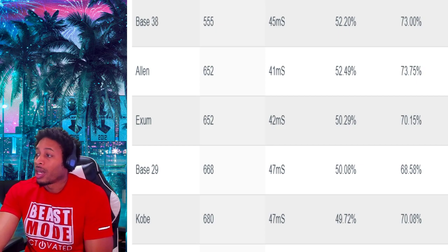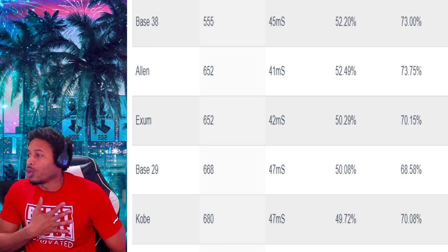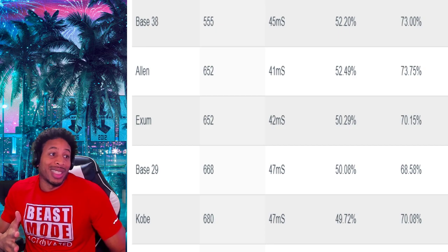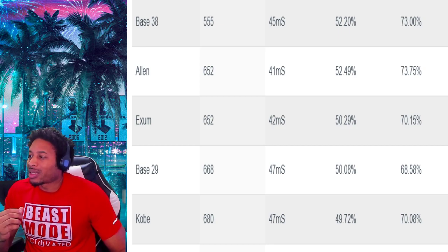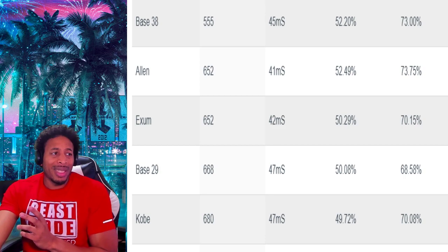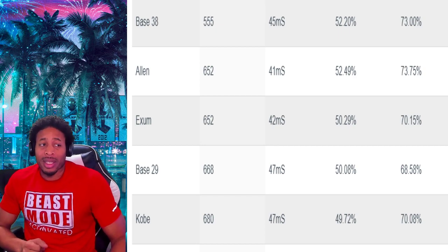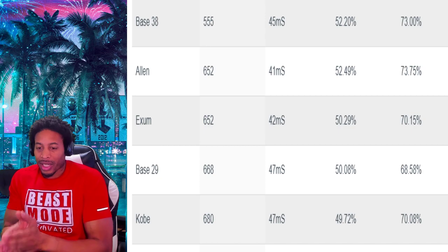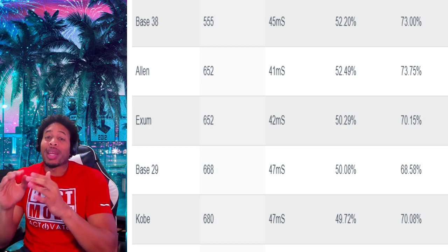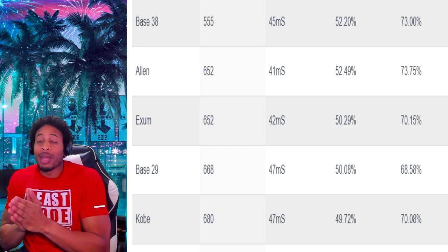The second fastest jump shot in the game is Ray Allen's base at 652 milliseconds. Dante Exum is also 652 milliseconds — the same as Ray Allen. Base 29 is 668 milliseconds. Kobe Bryant's base is 680 milliseconds — I used to use this base. With the bases in the game, you cannot speed them up other than with quick draw. But some of the releases that you mix together and place on these jump shots will speed them up, not dramatically, but as far as the tail goes. If you put a faster release on there, it may be a few milliseconds but it may make all the difference.